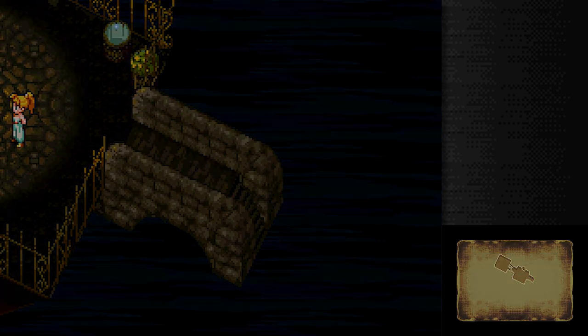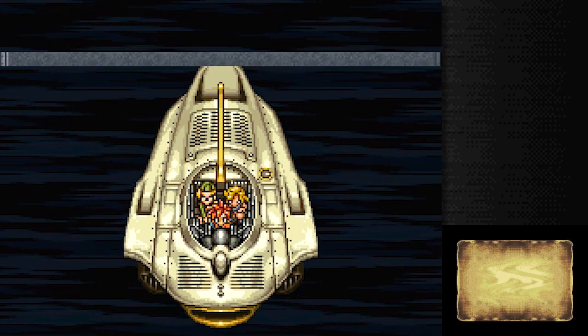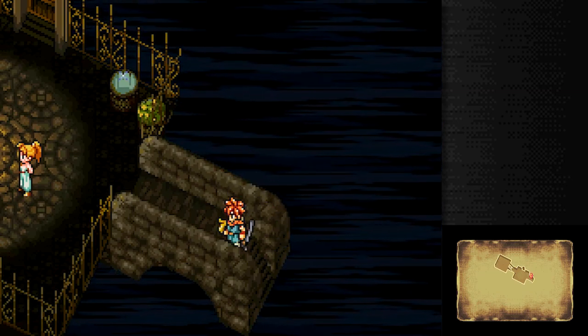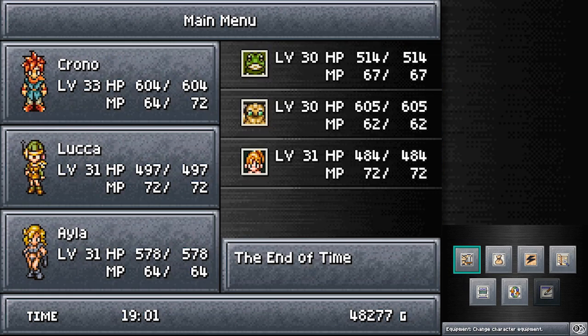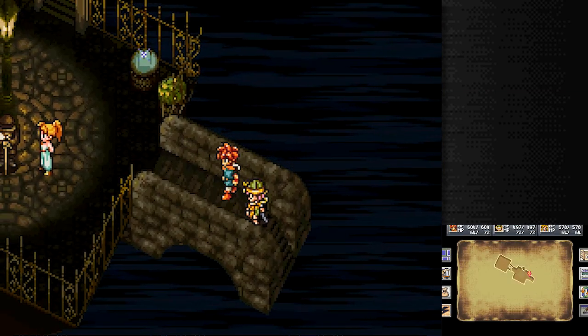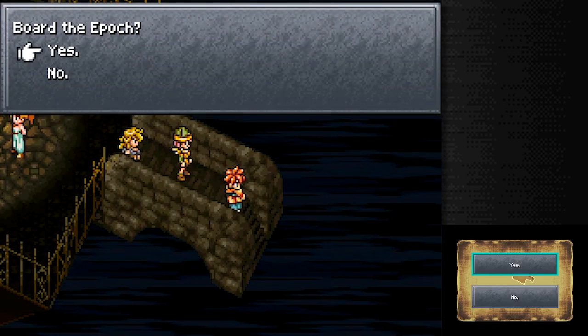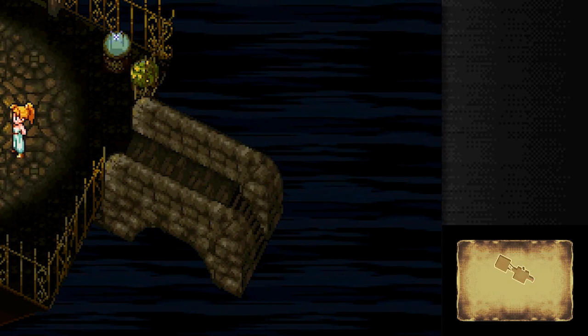Hold on — what level are we? I'm level 33, not as high as I thought. We stand absolutely no chance against this horrific monstrosity, so we're not even gonna try. Not interested in that. Even with our magic armor that we've obtained, Chrono looks like he Geronimos off the cliff, stretches out his arms and opens his mouth to presumably shout.